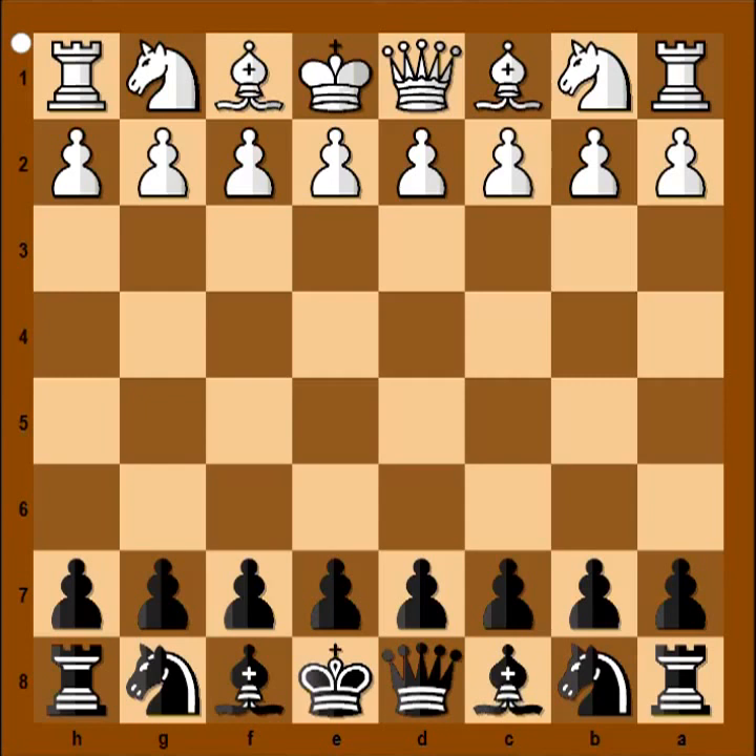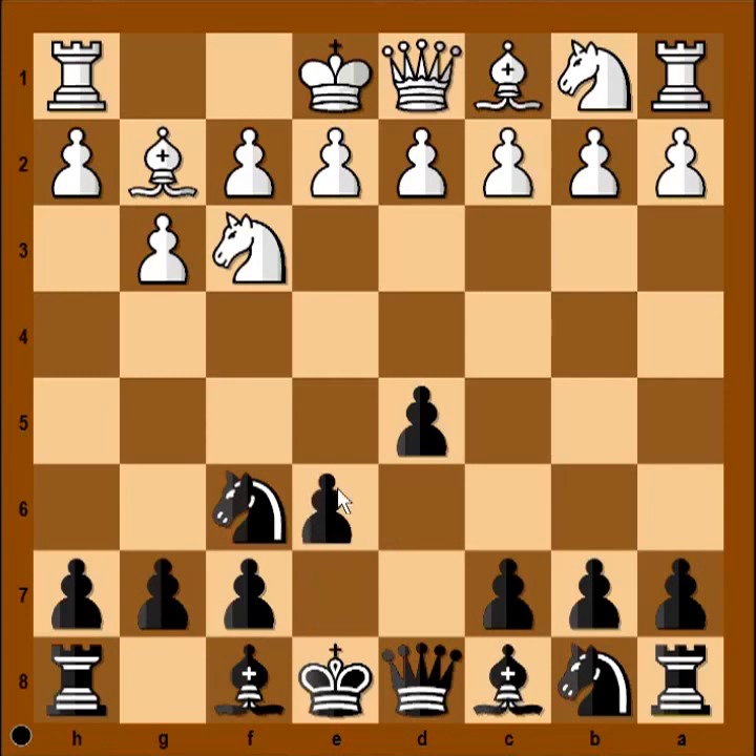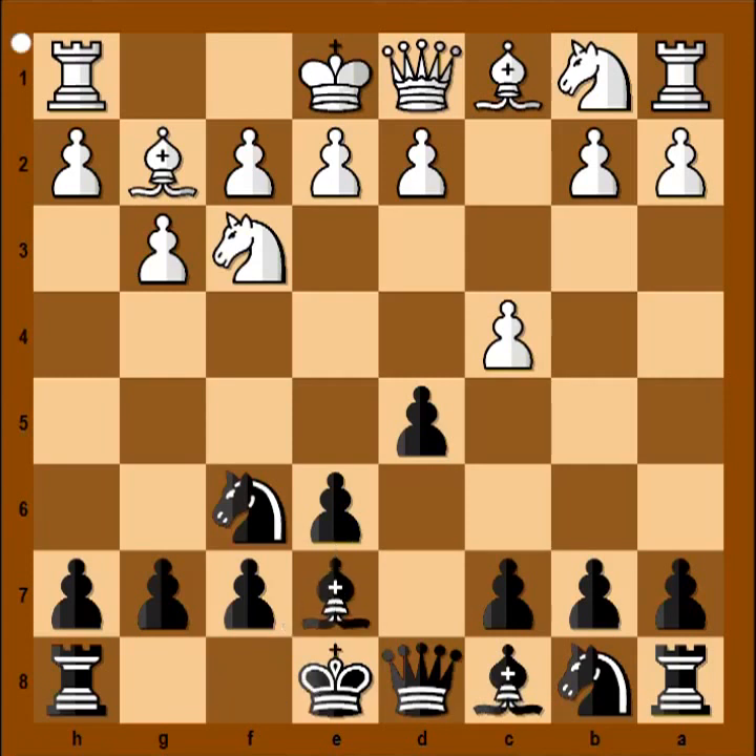In this game Markowski had white pieces and he started with Nf3. Oniszczuk played d5, g3, Nf6, Bg2, e6. The game started to look like a Reti opening. And now like an English opening. Bishop to e7, d4, and we have the Catalan opening.